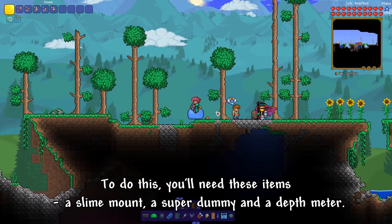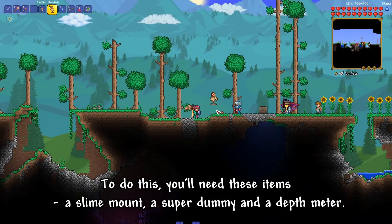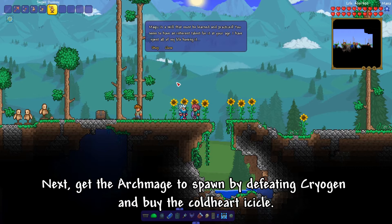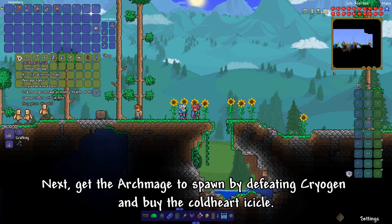To do this, you will need these items: a slime mount, a super dummy, and a depth meter. Next, get the Archmage to spawn by defeating Cryogen, and buy the Cold Heart Icicle.